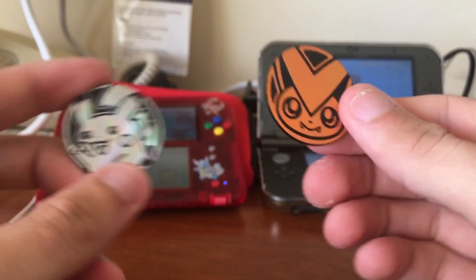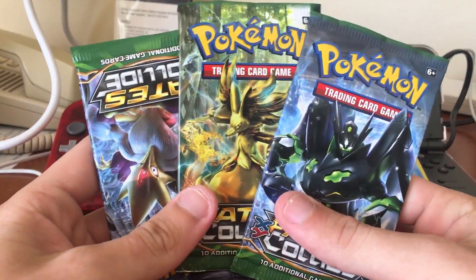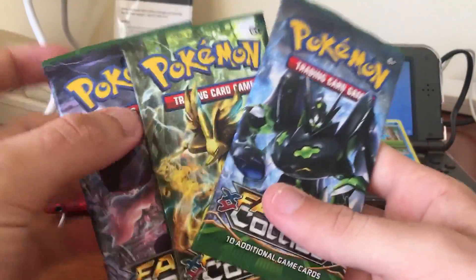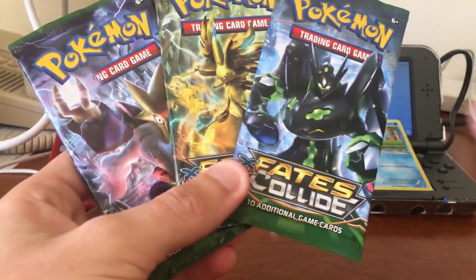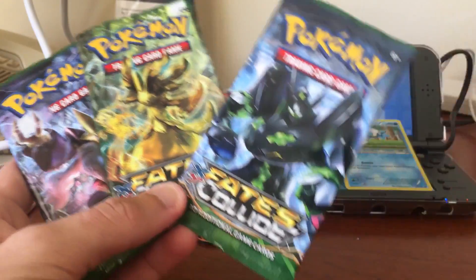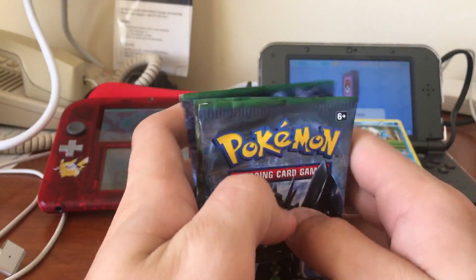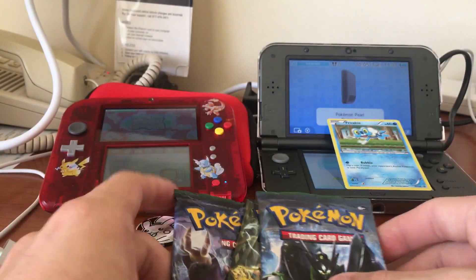I've been swimming a lot, obviously. If you guys haven't seen the last video, go check that out. And we'll get straight into these three packs of Fates Collide. I'm pretty sure they're exactly the same packs as last time. Which one do you reckon has the good card? Can we get this video up to 60 likes? And if you guys haven't already, please subscribe for more Pokemon videos like this one.